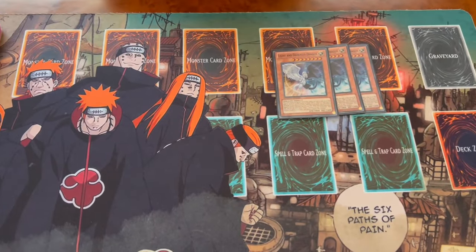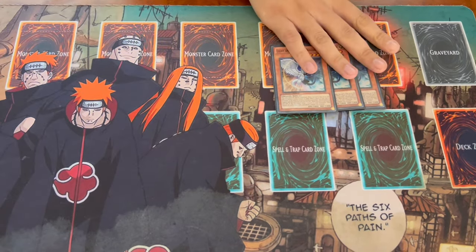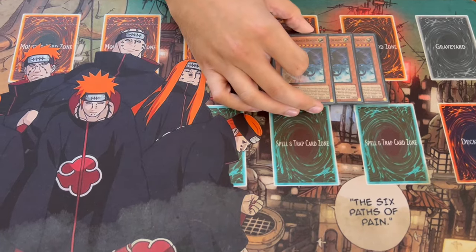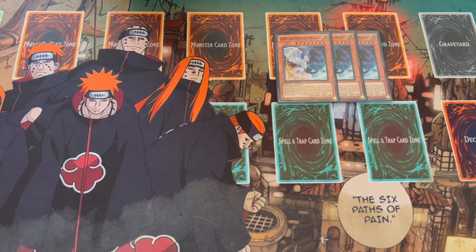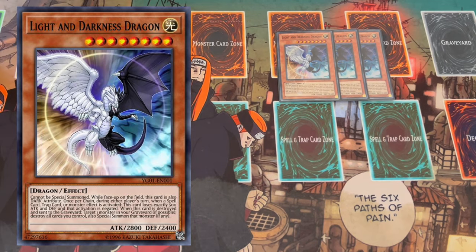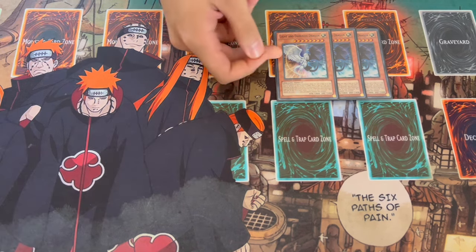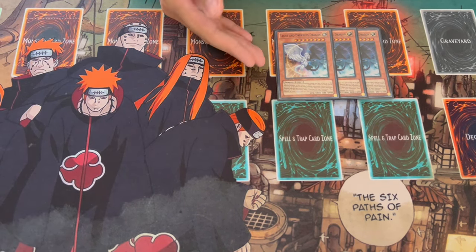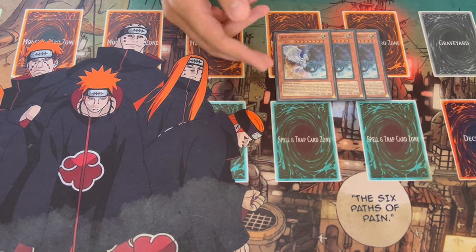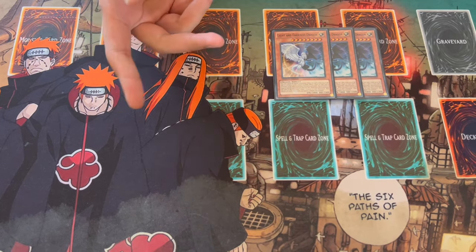We are starting off with three Light and Darkness Dragon. This is your main guide of the deck. If you're able to set this up, you're pretty much winning the duel. It is one of those cards where it'll kind of prevent you from activating your own stuff, because it'll chain to any activation or any effect. So if you are chaining your own card, this will attempt to negate it. But if you have this on board, it's pretty much live for five negates.